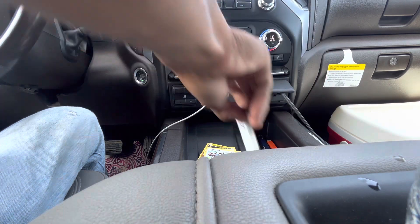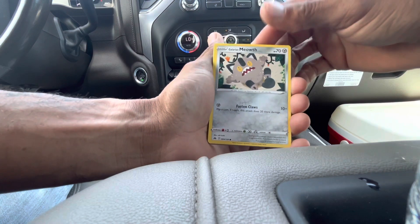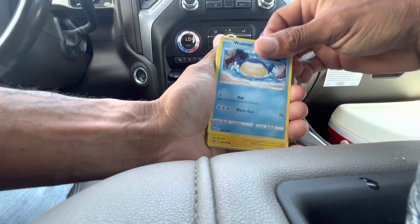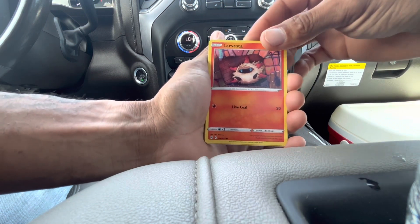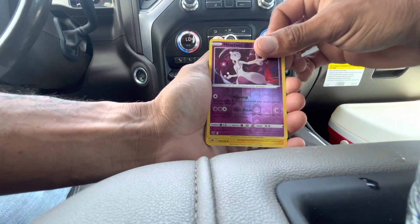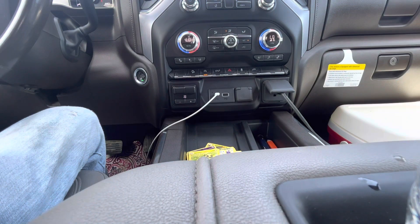Code card for you guys. Pack nine: Baltoy, Galarian Meowth, Galarian Meowth, Wailmer, Shinx, Larvesta, reverse Mewtwo, and another Zacian Aura — doubling up again.